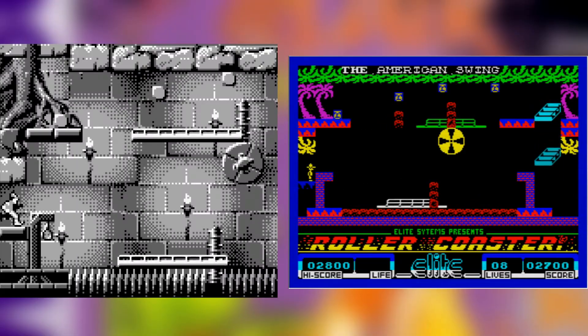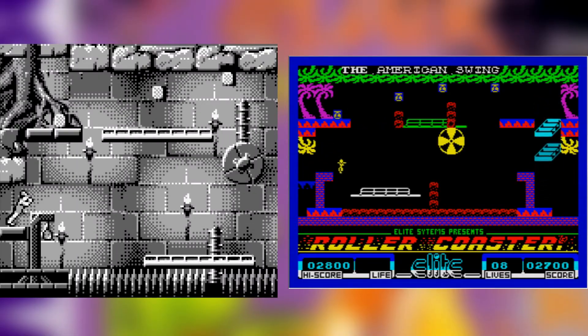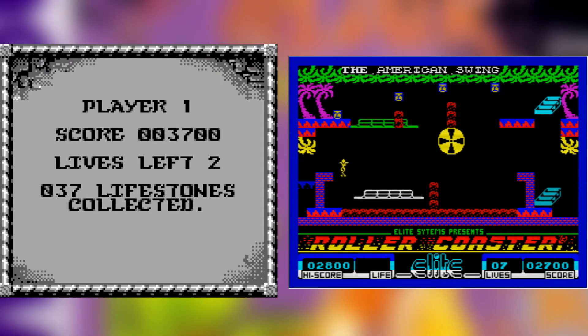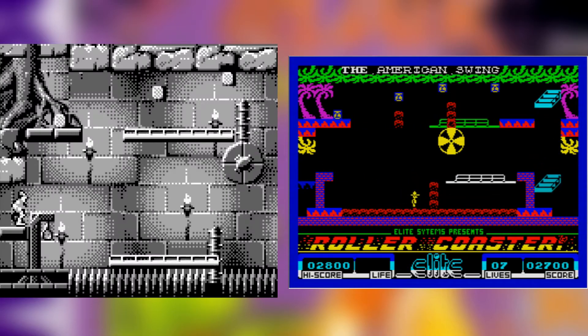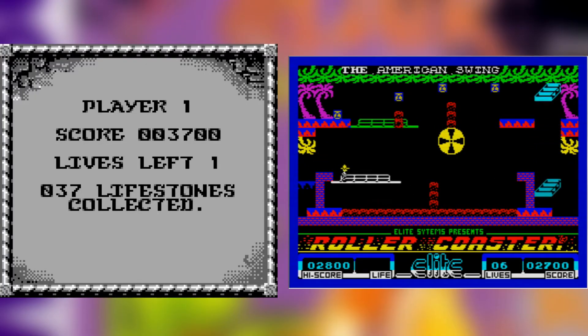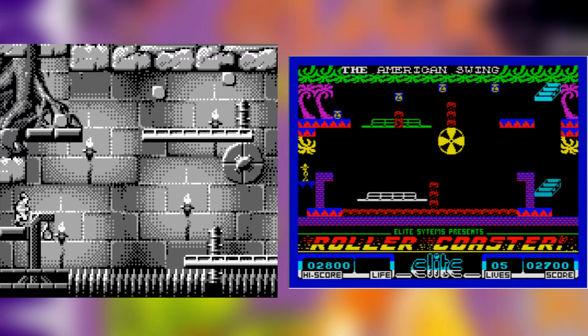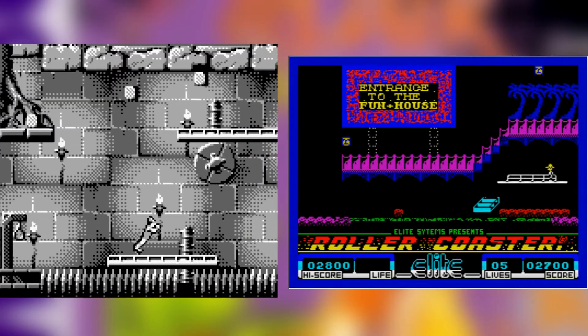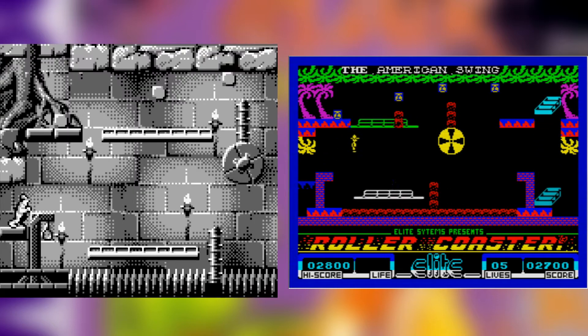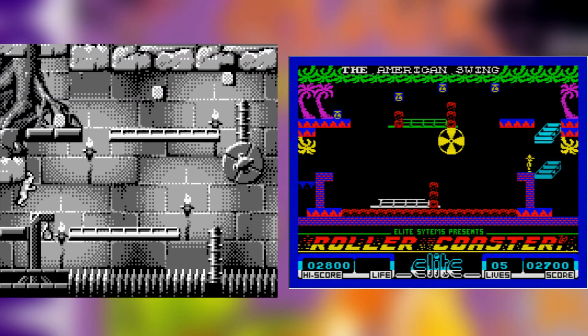There's very little here outside the visuals that's actually been changed. You still get ten lives, you still have a penchant for falling through platforms, although not quite as bad as the Spectrum version, and you still take fall damage — but only in the Japanese and North American releases of the game. Falling from a height in those versions, much like in the Roller Coaster original, will result in Dirk's death. This resulted in the game receiving an absolute rollicking from the gaming press, with EGM rating the game a 17 out of 40 and GamePro rating the game 2 out of 5.